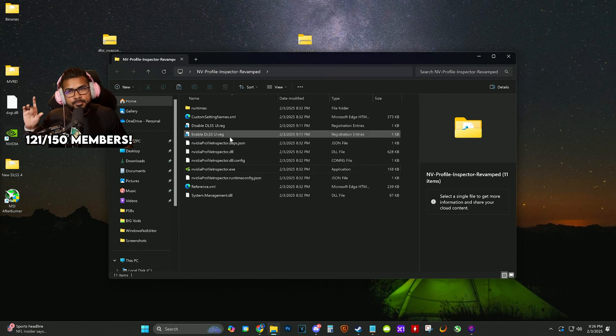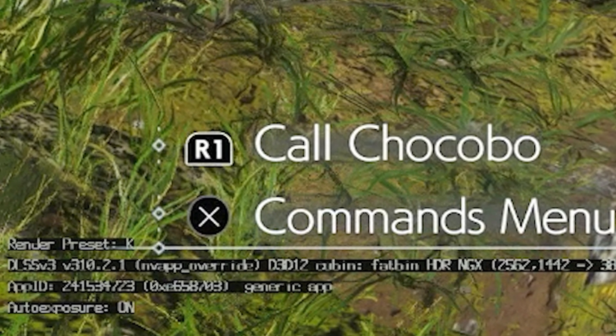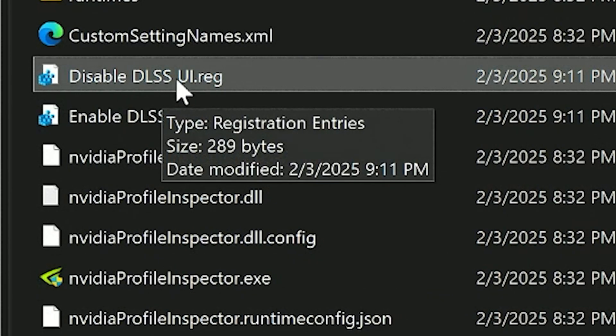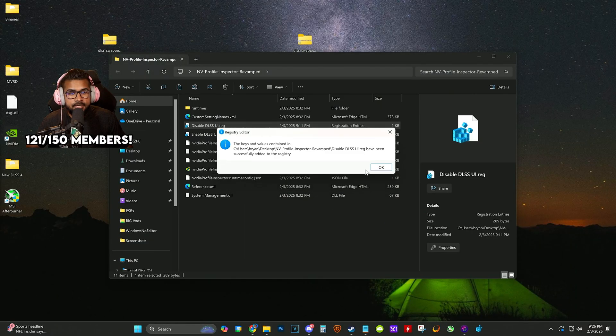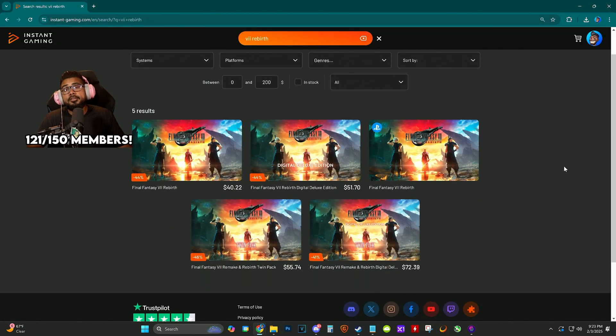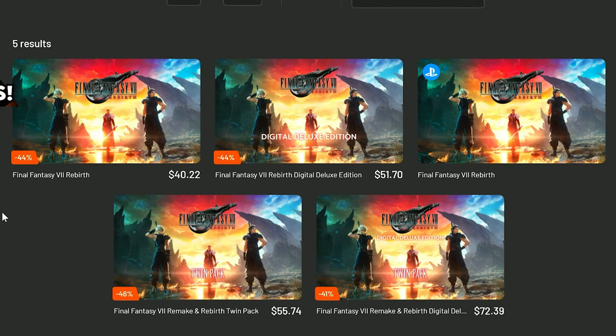Also, on the bottom left corner of the screen, this shows you what DLSS you're currently running in the game. You can actually disable it by clicking Disable DLSS UI Registry — click Run, Yes, Yes, OK, and it should be disabled. While you're at it, go ahead and secure your copy of Final Fantasy 7 Rebirth today if you haven't yet.